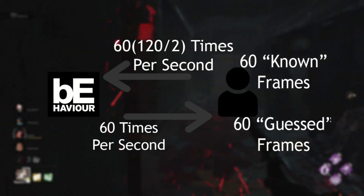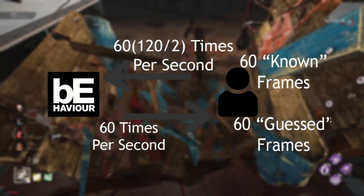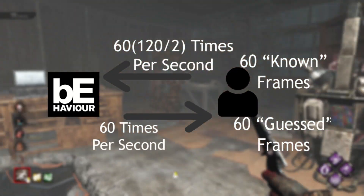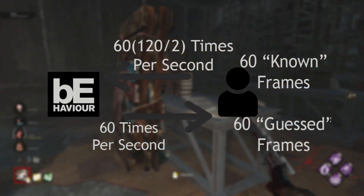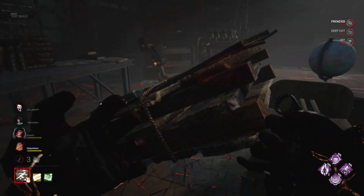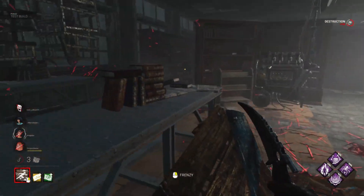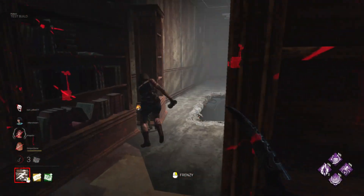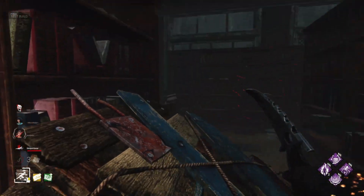If for example you play at 120 FPS — which is coincidentally the max on PC for some reason — there are 60 frames without an update from the server, meaning your game guesses what should happen there with information from the last few frames. This had been working fine until now, but Behaviour probably changed some settings in their server and messed this up. Keep in mind this is speculation, since Behaviour won't actually tell us why this issue occurs.